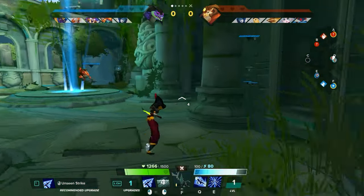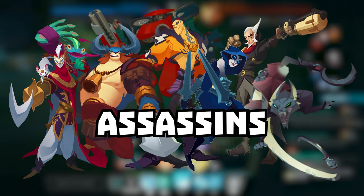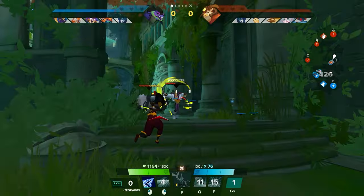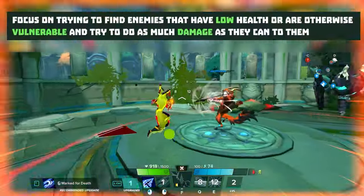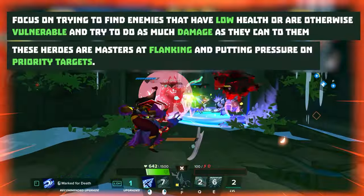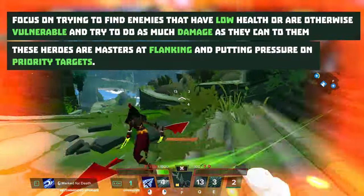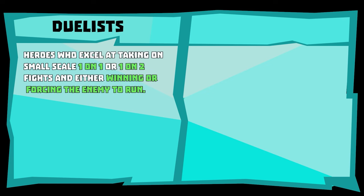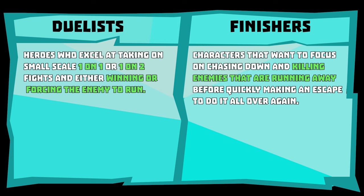Let's jump into my favorite role first: the assassins. Let's identify what an assassin is — it's not all that different from any other game that has a similar archetype. Assassins focus on trying to find enemies that have low health or are otherwise vulnerable and try to do as much damage as they can to them. These heroes are masters at flanking and putting pressure on priority targets. Our assassin characters can be sorted into two sub-roles: Duelists and Finishers.